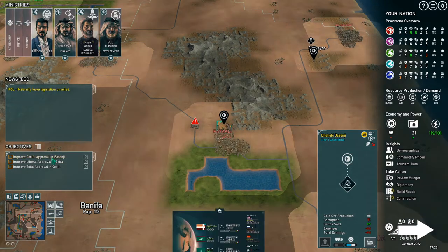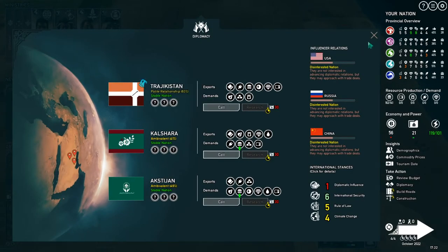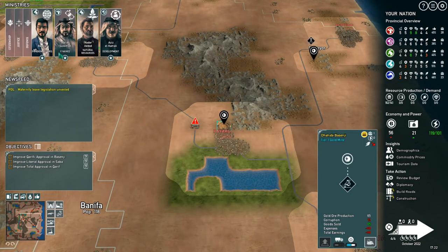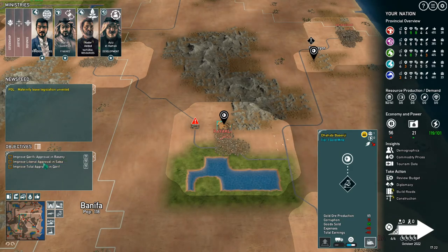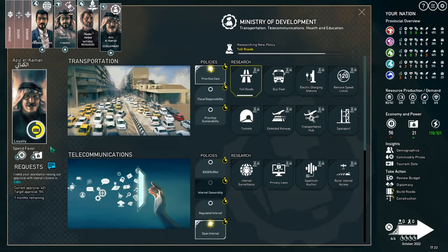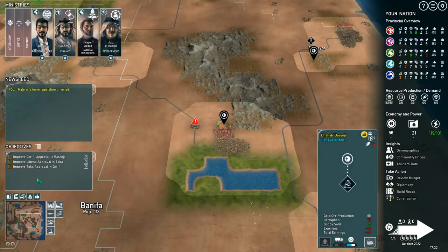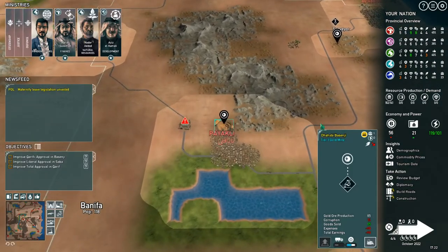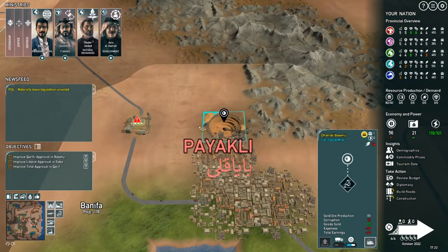The Karifi are going up to 53 — this is going amazingly! We're losing money but we still have some favors to handle it, especially once we get the export money going. Liberals are at 42 and we still need 9 percent — that's quite a bit. Total approval is at 51 and he wants it to 62.